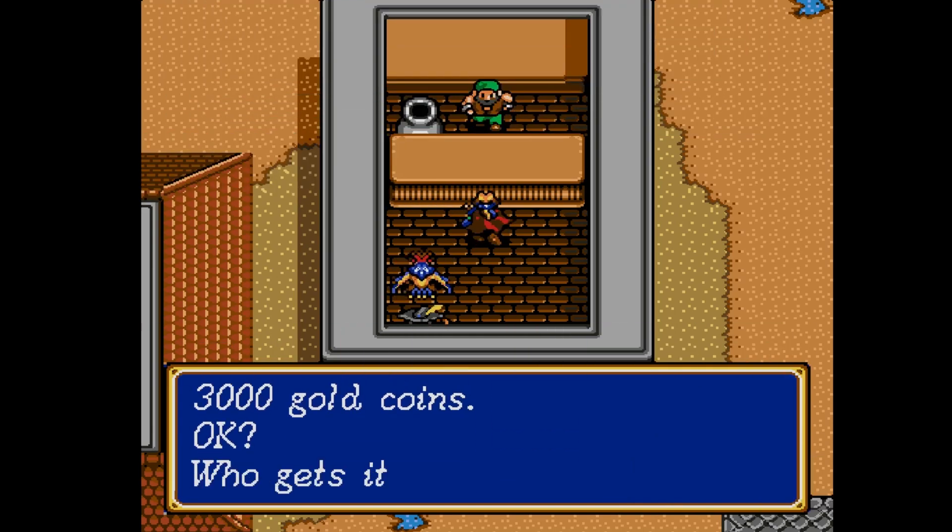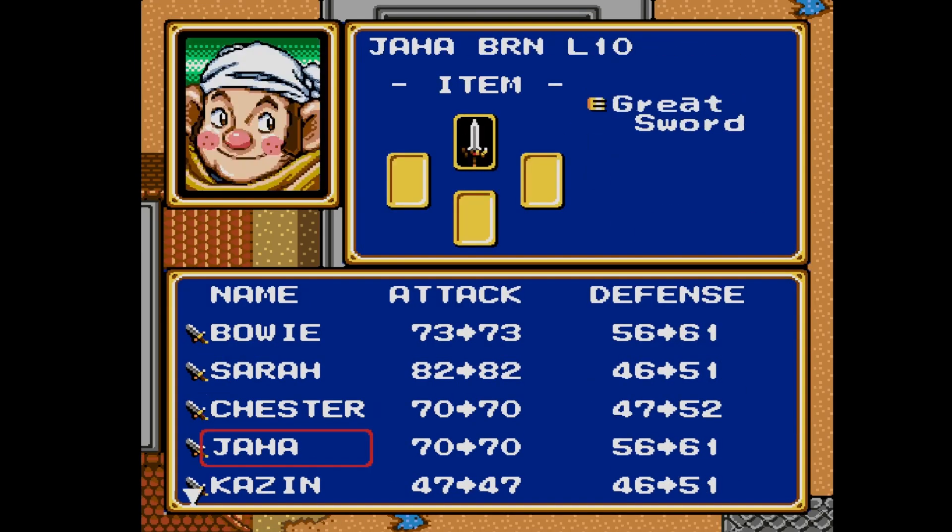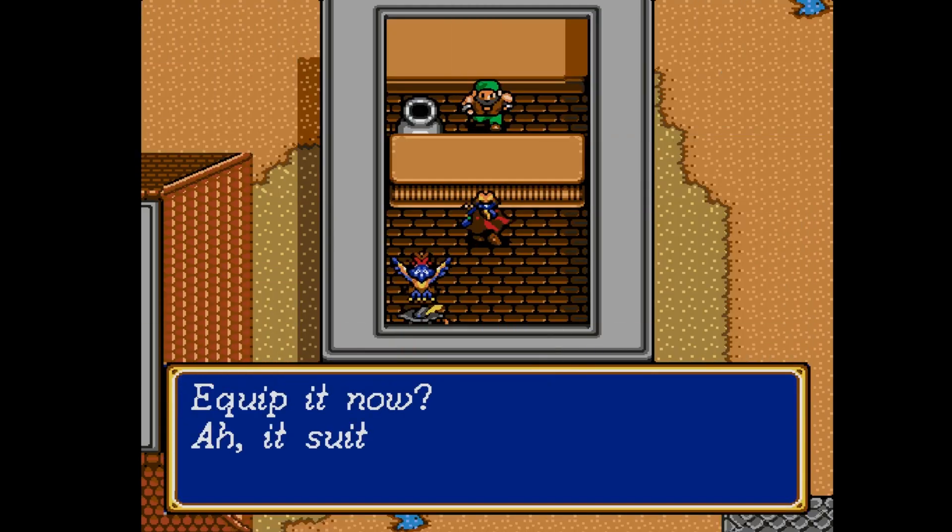The Protect Ring increases the defense of the warrior by five points, which is pretty good itself, but also it can cast a level one boost — which is actually a level one Quick — an area of effect spell that increases defense and agility of up to five characters, which can be very, very good. I certainly missed it in the Zalbard fight, but now recovered.